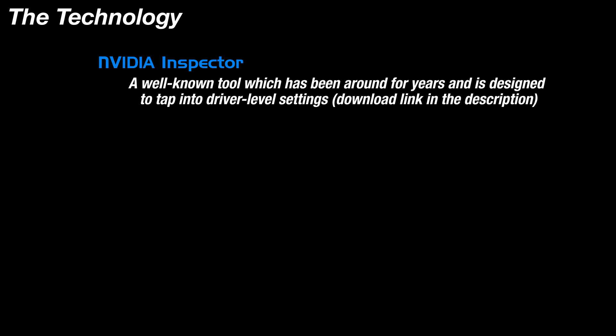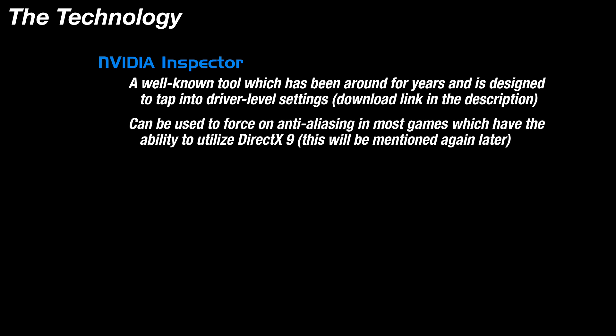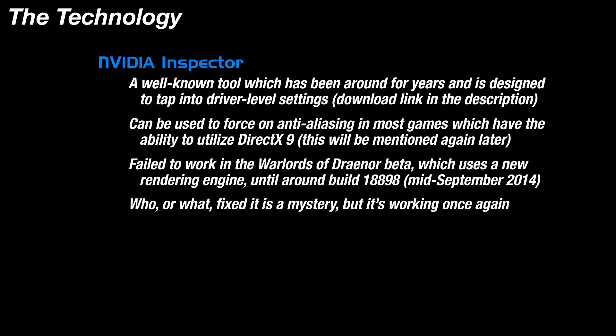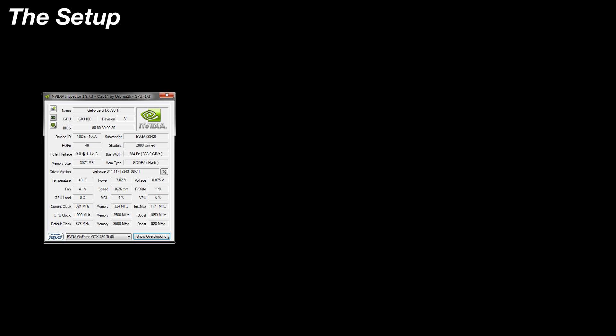You'll need a program called NVIDIA Inspector. It's a well-known tool and it's been around for quite some time, and it allows regular, everyday computer users like you and I to enable all kinds of crazy stuff at the driver level, one of them being multi-sampling. I've personally been using it with World of Warcraft for about five years, and I mentioned in the first video that it had stopped working with the Warlords Beta. Whether Blizzard fixed this, or NVIDIA fixed this, or both Blizzard and NVIDIA combined their powers to fix this, we may never know. But it's working again, and that's all we care about. Once you've got the program downloaded and running, here's what you need to know.